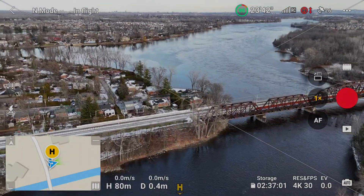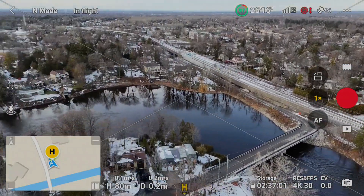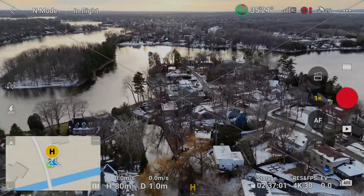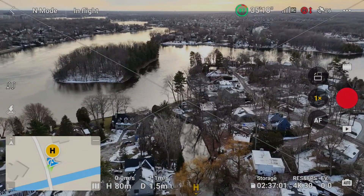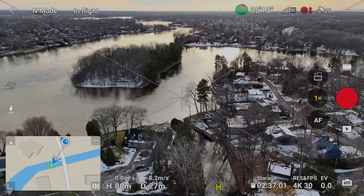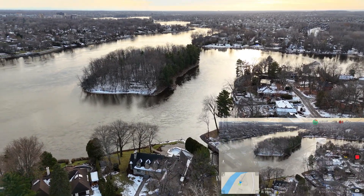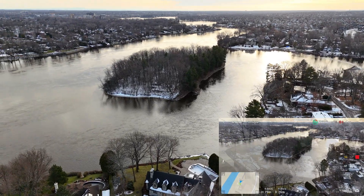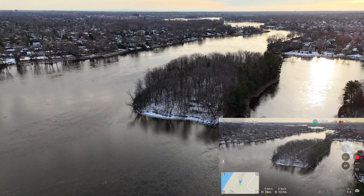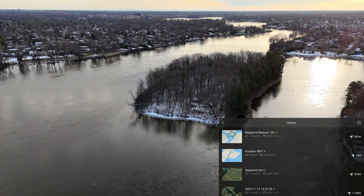Typically you can take off and then select your waypoint mission and it'll fly to the location for the first waypoint where it will begin the mission. In this case, due to the fact that I changed the location last minute, I wanted to ensure that we fly the drone there manually — just in case. We've arrived near the first waypoint. At this point I'm going to launch the waypoint mission menu and select our waypoint mission to begin the flight.